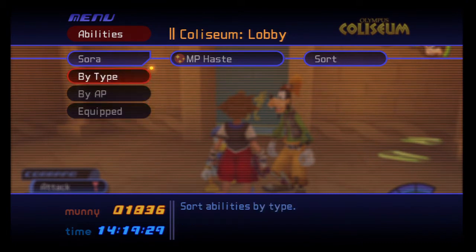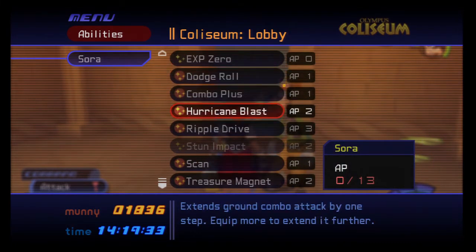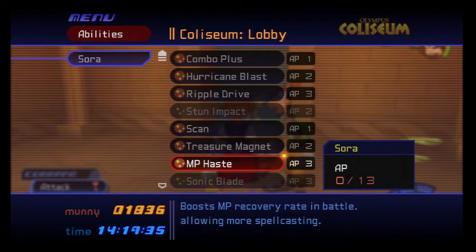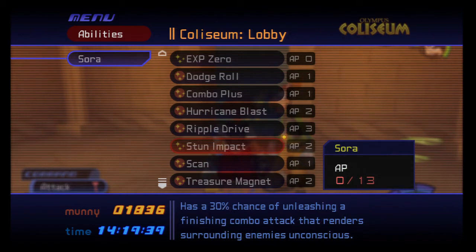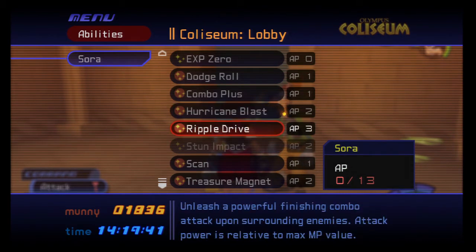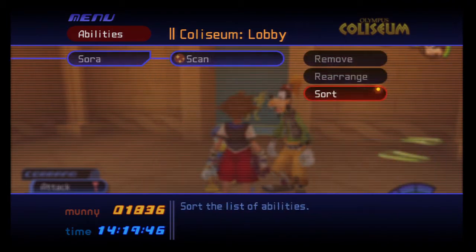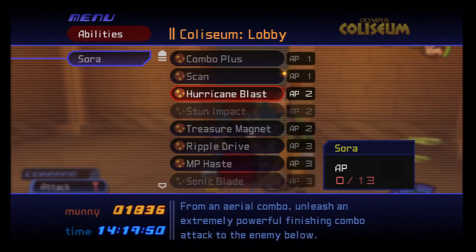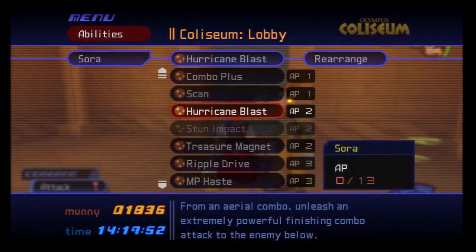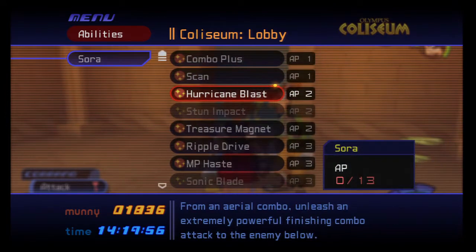By the ones we have equipped, or by type. I've never actually done the type — let's see what that does. Yeah, I guess it goes combat abilities, finishers, and then exploration abilities. But I prefer the good old sort by AP. And I guess if you want to rearrange them yourself, you can do that too. But I like the way they are right now, so let's just keep it like that.